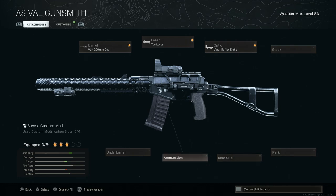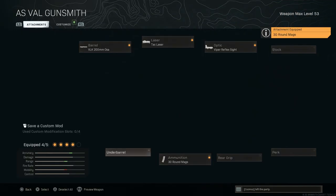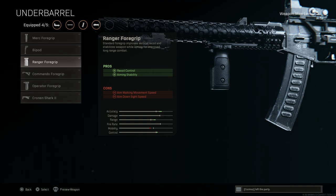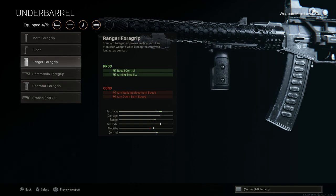For ammunition, we're upgrading from the base 20-round 9x39 to the 30-round 9x39, increasing magazine capacity by 10. These are pretty big rounds so it will impact ADS speed and movement speed, but the TAC laser more than compensates for ADS speed, and movement speed is still very quick with this build. For the underbarrel, a lot of people run the Merc foregrip — the best recoil control is the operator foregrip, but for this build I'm running the Ranger foregrip.